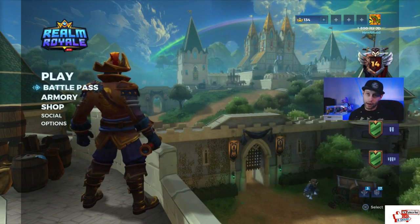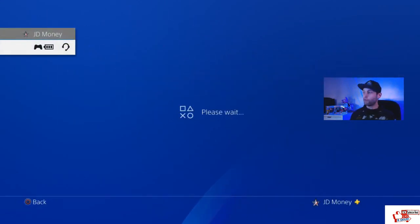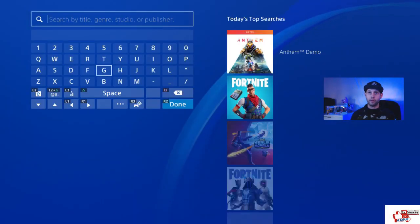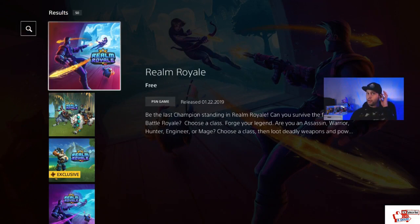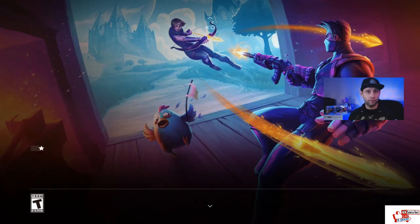This is what you gotta do. Just go to the store — go right straight to the PS Store. It's gonna take a while to load. Go right here. You do not need PS Plus to get the game. You can go right here, it's free — click on it, then download it. It's simple. Go to the search bar, type in Realm, go on it, click on it, it's free.